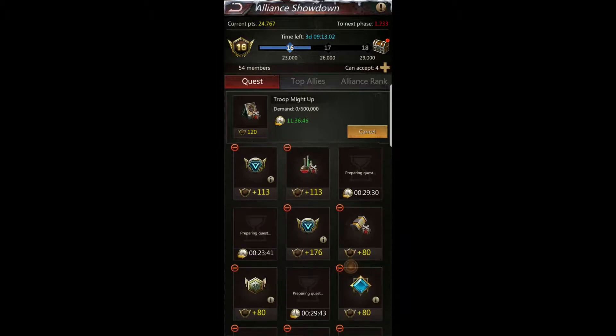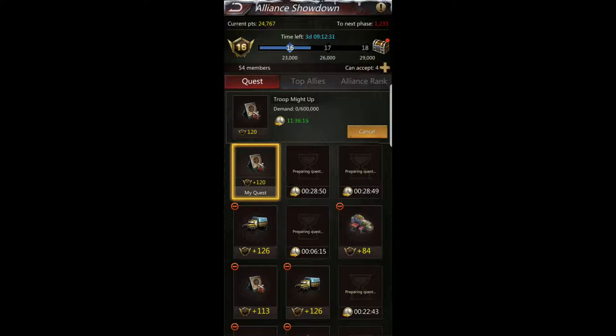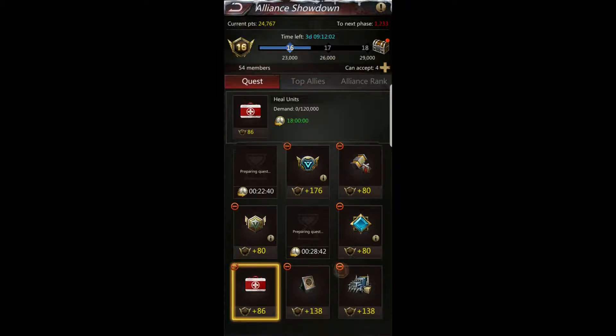There's also a quest for Train Units — the demand is 300,000. You definitely want to make sure you understand the distinction between troop might and the number of units. For this one, you need to actually train 300,000 units — that's not easy — and you have one day to complete it. Troop might is a bit easier because each troop, especially higher-tier ones, is worth more might. Always look at the point value to gauge difficulty: a higher-point quest is harder. For instance, an 80-point Building Might Up quest can be done with a couple of buildings very quickly.